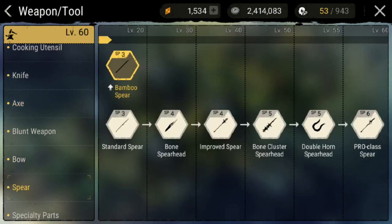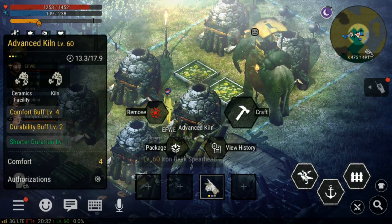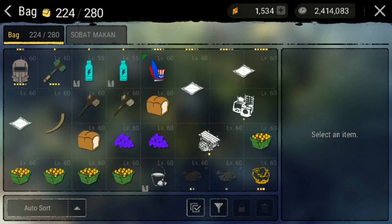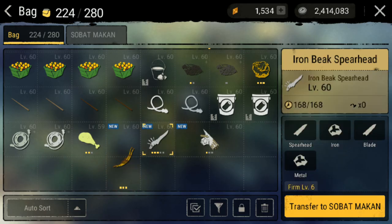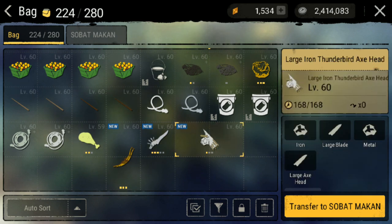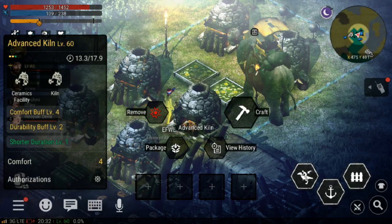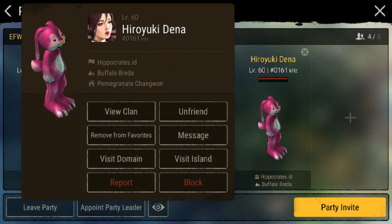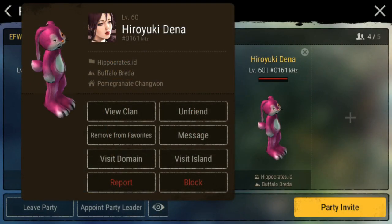Gue udah mentokin, lalu spear-nya itu gue udah mentokin. Dan gue udah bikin kepalanya - ujung-ujung kepalanya udah gue bikin, ada tiga. Yang pertama ada bow, jadi gue bakal bikin bow civils. Ini civils bow, benar. Jadi ini bakal jadinya level 60. Lalu gue juga bikin iron spear, dan ini bisa jadi civils two hand axe. Kita bakal visit ke civils-nya Yuki, kebetulan kita udah janjian di sana. Jadi gue bakal visit dan bakal gue craft di sana. Yuk, kita langsung visit ke domain-nya.